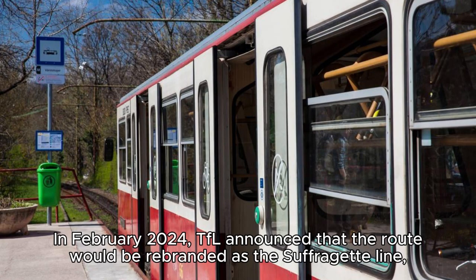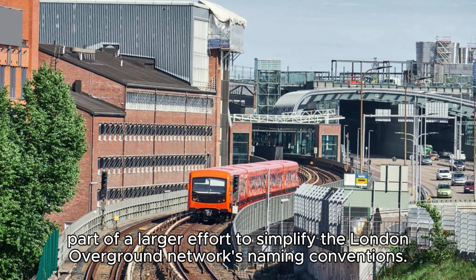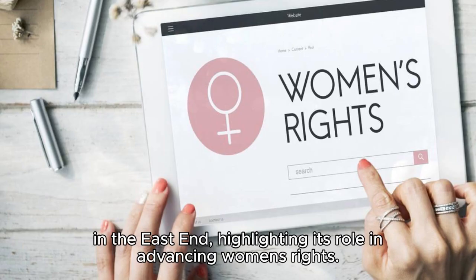In February 2024, TFL announced that the route would be rebranded as the Suffragette Line, part of a larger effort to simplify the London Overground Network's naming conventions. This change pays homage to the early 20th century Suffragette Movement in the East End, highlighting its role in advancing women's rights.